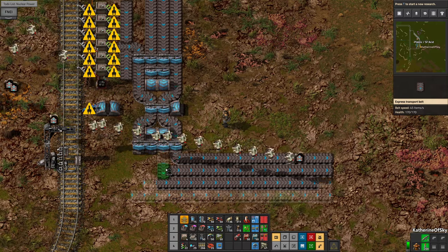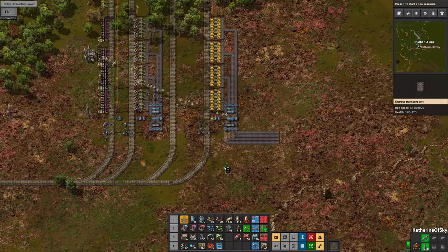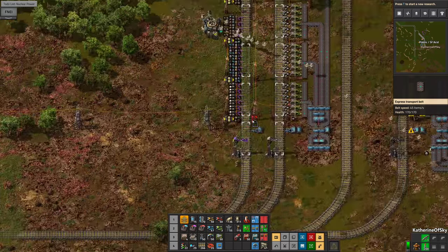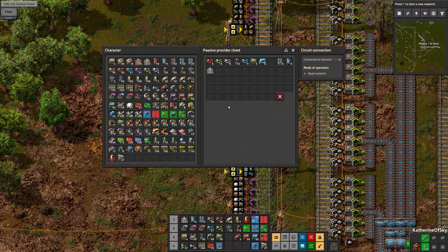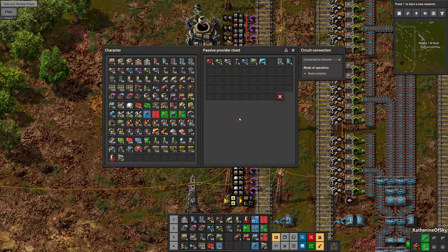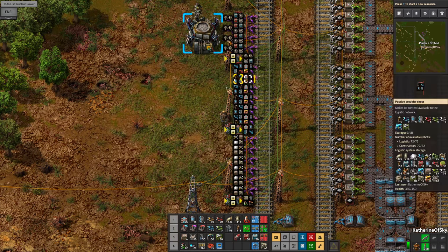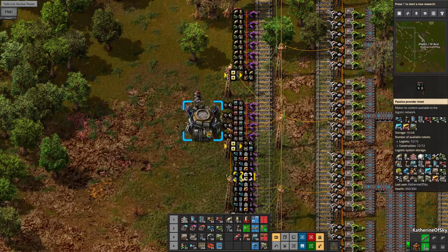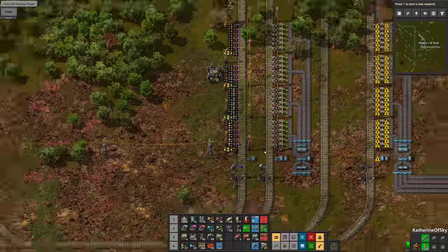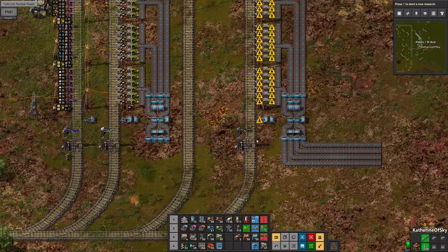I feel like I should definitely get some belts here because I'm just doing without them and it's very annoying. Where are the belts? It's okay though — we'll get the building train to come here and give us some belts. I think I will raid the building train next time it comes around and that'll give us a better result.